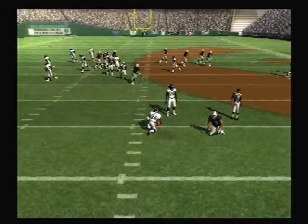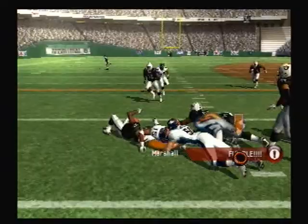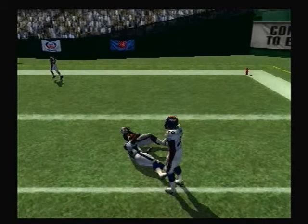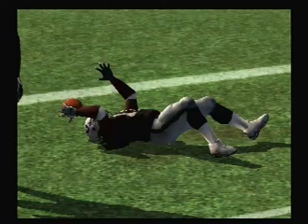He throws that one right to the defense. He looks to throw on first down. Pass completed. Loose football — the Raiders recovered it. The ball came free and the defense was right there. Top back defense. Pass completed.